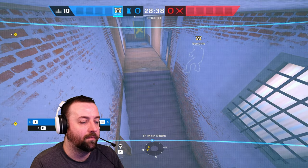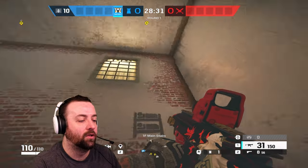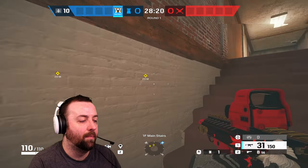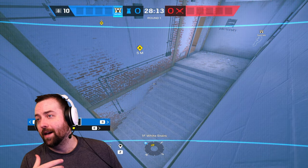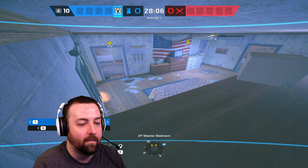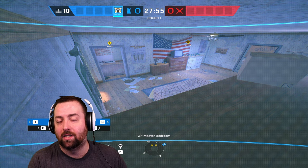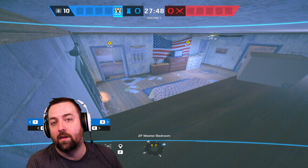A camera like this is completely fine because attackers are going to come up this way — they can't even shoot it easily, they'd have to walk backwards. So we'll have plenty of time to interact off that camera and swing from armory or wherever. I have complete eyes on master bedroom. If someone goes there early I can nitro them from underneath. I also have eyes on the white staircase, so even if I die during this round I'll have plenty of intel to let everybody know exactly what's happening. These cameras give me intel before attackers are in a position to kill me or my team.